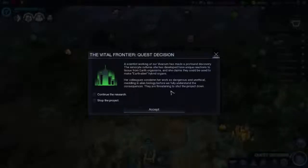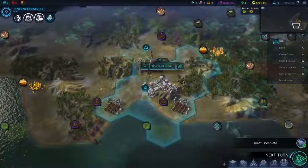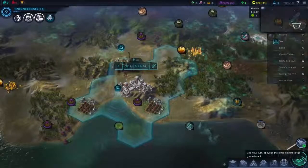Quest decision. A scientist working at our vivarium has made a profound discovery. The xenocyte cultures she has developed have unique reactions to tissues from earth organisms, and she claims they could be used to make earth-alien hybrid organs. Her colleagues condemned her work as dangerous and unethical, threatening to shut the project down. This option gives us plus one science from vivariums, and this one gives us plus one food. Well this is a food building, so I think having the extra food would make sense — this city would grow even faster.